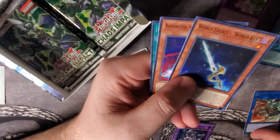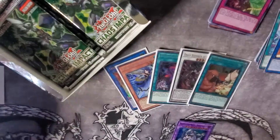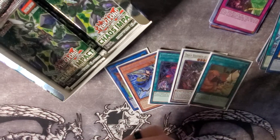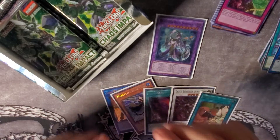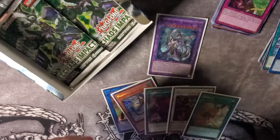Going to sleeve up Domitianus because he actually looks really cool, using our KMC Hypermat mini sleeves. Really cool super, in my opinion. I've been thinking about building Gladiator Beasts again — I think he's a really cool super rare.